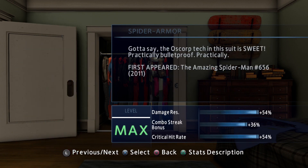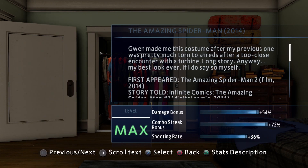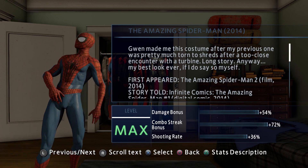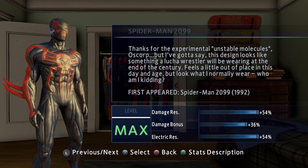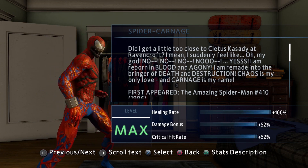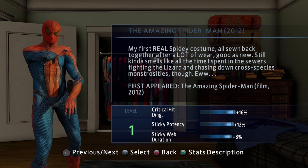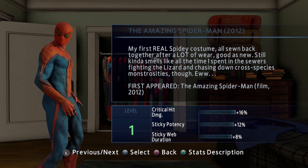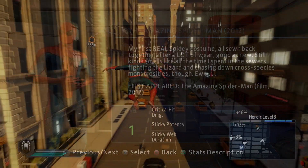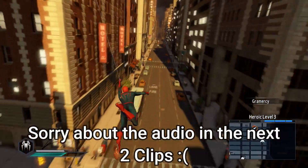This leads us up to the Platinum Trophy. The final trophy we need is to reach maximum level for all suits. There are a total of 13 suits in the game and the max level is 8. I've literally been at this for hours — I have every single suit at max level bar one. We are finally on the final suit, and I thought, what better suit to end it on than my personal favourite: the Amazing Spider-Man 2012 suit from the first film and the first Amazing Spider-Man game.